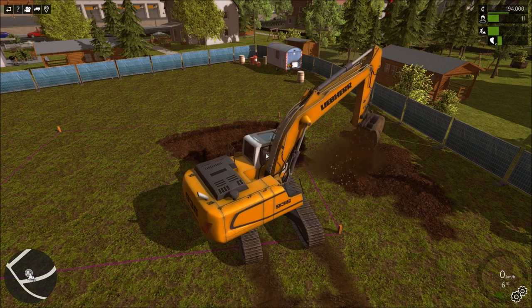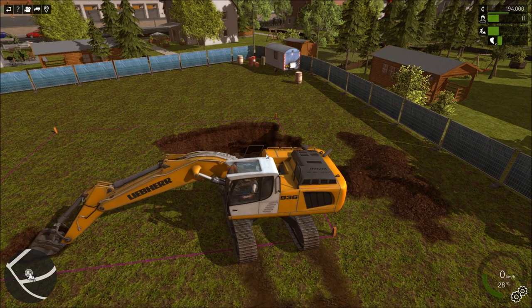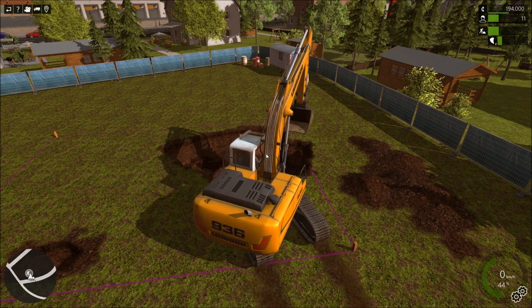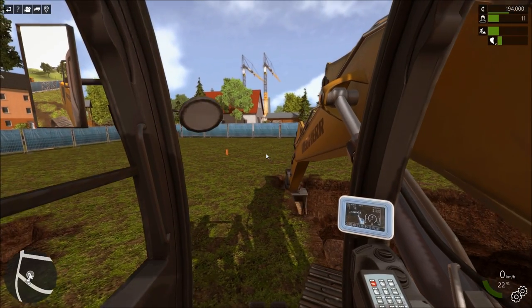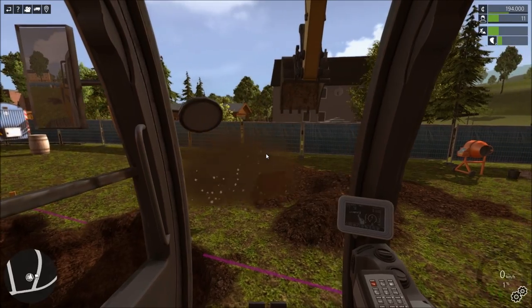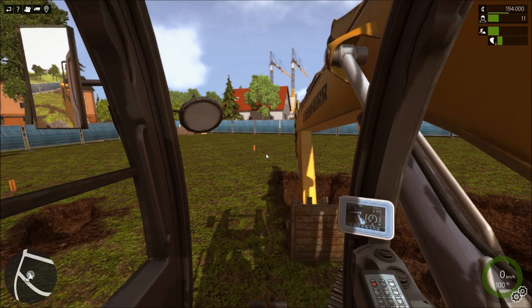Oh wow. Alright, I'm going back in my other camera view, I think. I'm not very good at this. Look, I'm dragging myself. Don't dump in that hole. Alright, going back in. Feels more natural this way. I'm kind of digging this all funky wrong, but it don't matter, it's just a game. The ground would actually break like it's supposed to. I'm taking huge scoops too. Maybe it's just really hard ground.